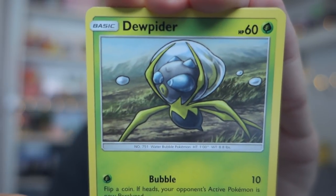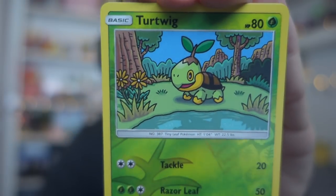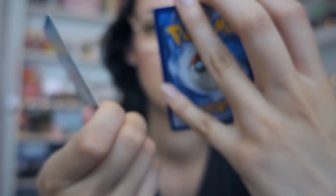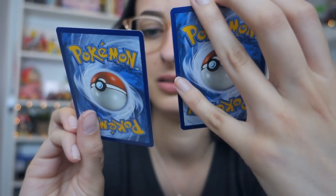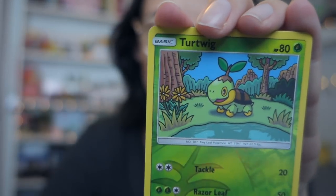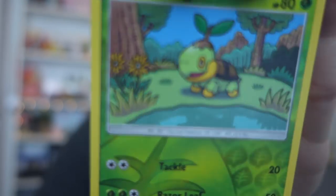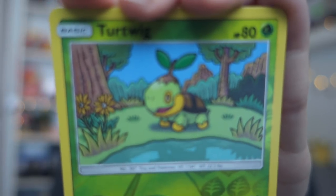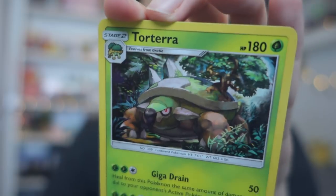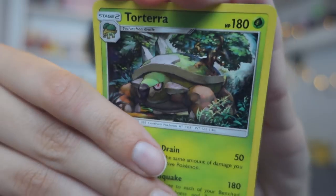Stunky looking confused. Then we have — wait, another Turtwig? How strange. But this one is way better — look how cute, hanging out in a field of flowers. These cards are so colorful. And then we have oh — Torterra! It is a foil Torterra. Very cool. Torterra is such a cool Pokemon, I don't know if I'm alone on this.